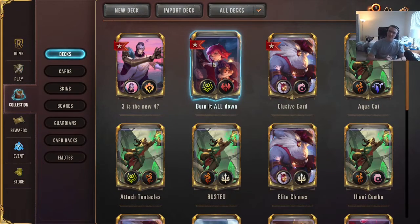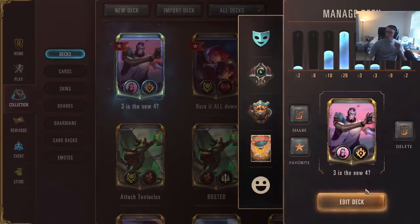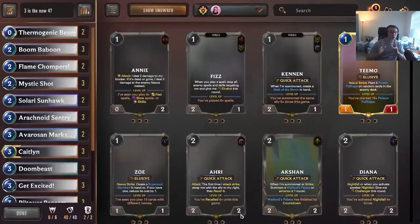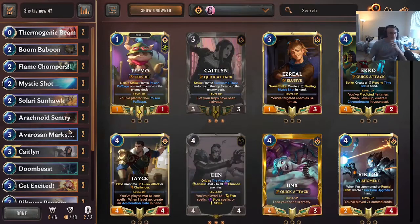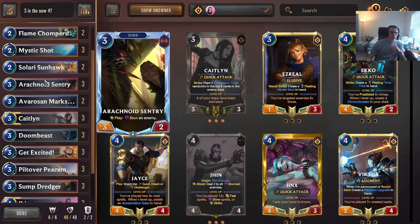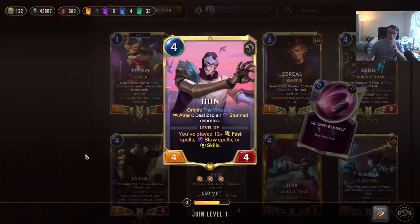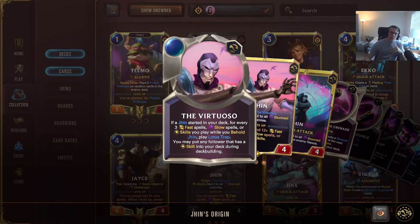Welcome back to the channel. This time we're checking out a new deck — a Tri-Beam deck with Jhin, where three is the new four. This deck is mostly three-drops, as you'd expect: Get Excited, Peacemaker, some treasure, Caitlin, Arachnoid Sentry, and even Avarosan Marksman, because it's a three-mana card that can be fetched with Jhin's origin ability. That's where this deck makes sense — we mix and match three-drops with skills we wouldn't get from a normal Tri-Beam deck.